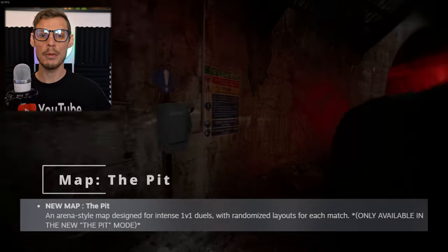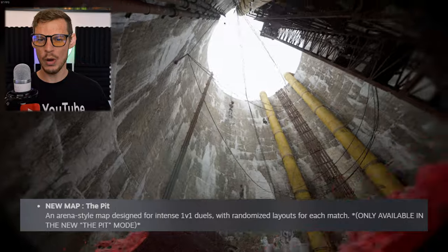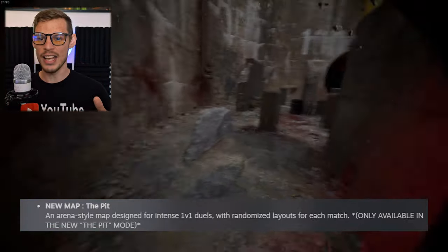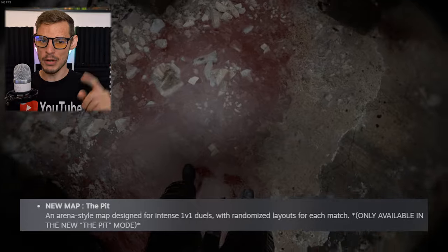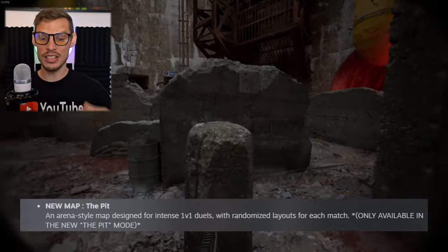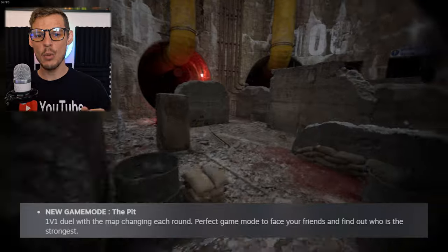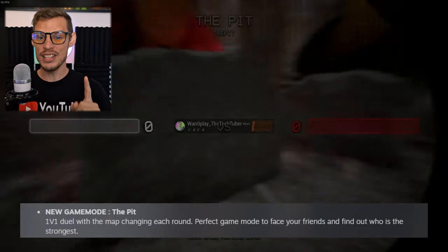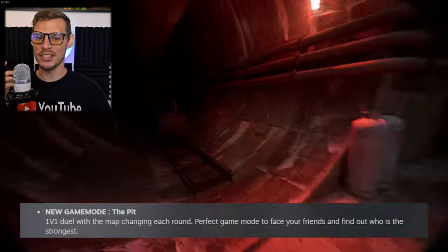Then we have a new map called The Pit. The Pit is an arena-style map designed for intense 1v1 duels with randomized layouts for each match, only available in the new The Pit mode. The Pit mode is a 1v1 duel with the map changing each round — perfect game mode to face your friends and find out who is the strongest.